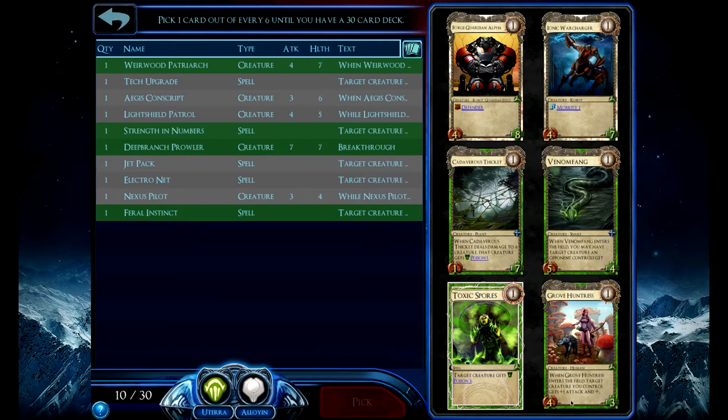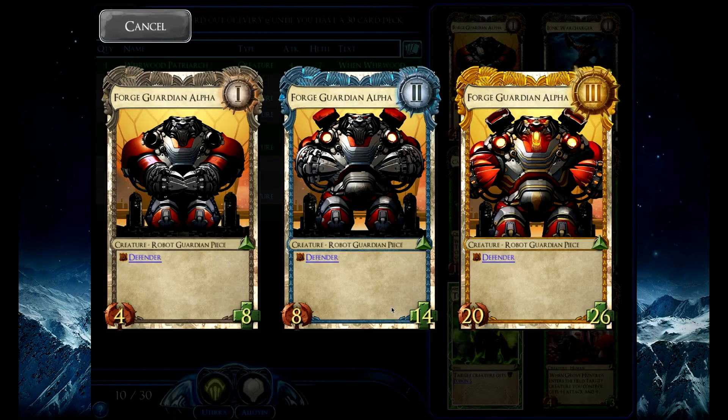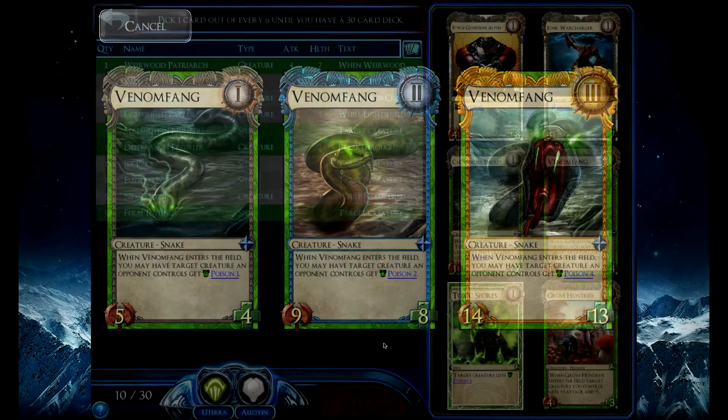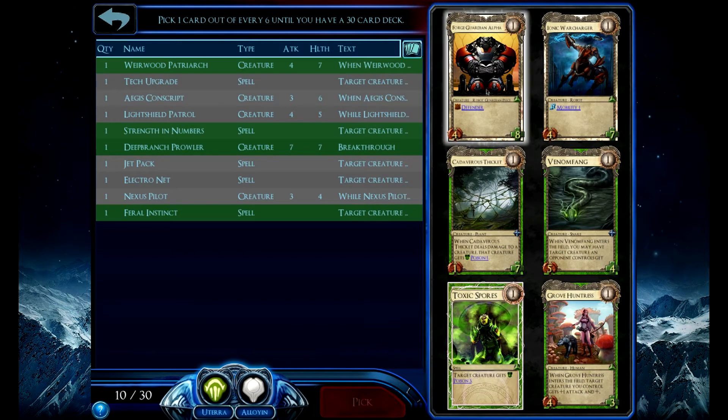Buffs will throw off potential trades and give you a huge advantage. How does this one progress again? Really good at high level. He progresses pretty average. I think because I took the Jetpack, I'll take the Force Guarding Alpha.